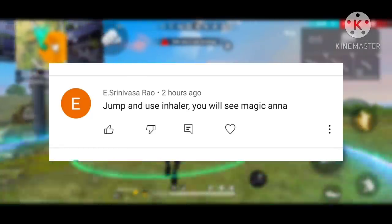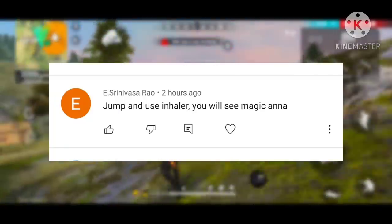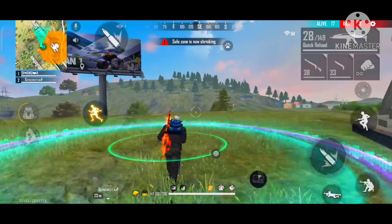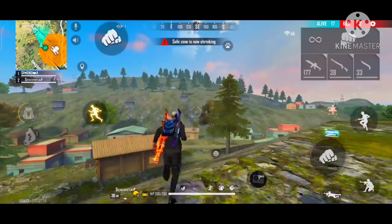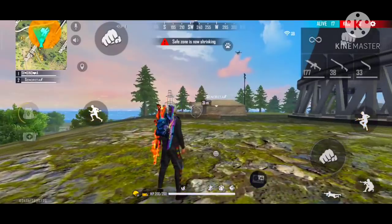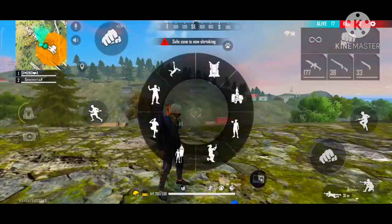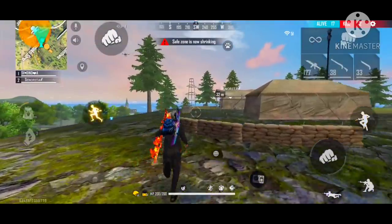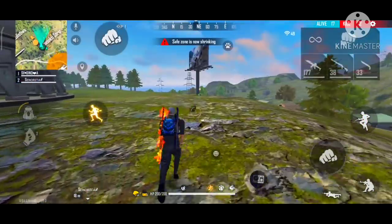My fourth myth: jump and use the inhaler — you will see magic. You will see how magic works. Jump, open chest, use inhaler, and you will see a magic effect in the attack. Press the button and it will be a magic trick — confirmed or failed.